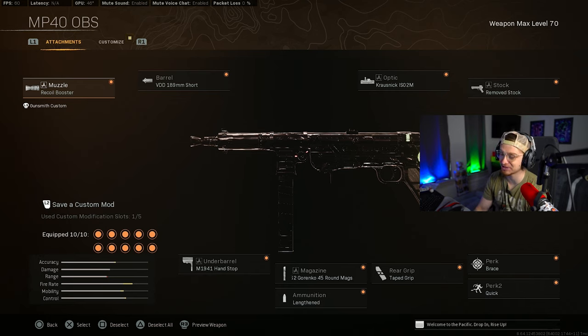The MP40 received a slight buff in this update. Here's the MP40 build: the Recall Booster, the Short Barrel, the Crossnake ISO 2M Iron Sight, Remove Stock, Brace, Quick Tape Grip, the 45-round mag, the Lengthened, and the Hand Stop. All these attachments give you really good recoil control without sacrificing mobility, and it hits like a truck up close. Make sure you give this build a shot.